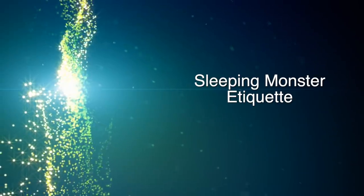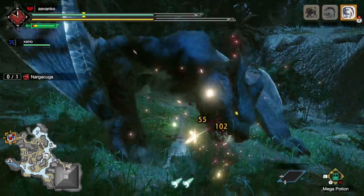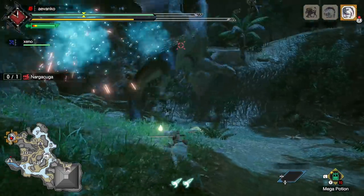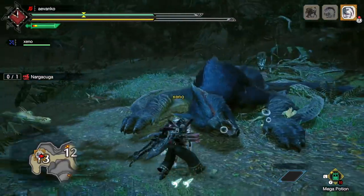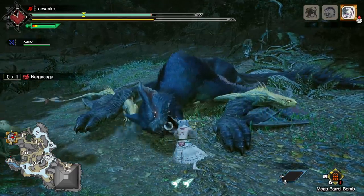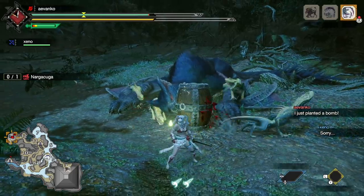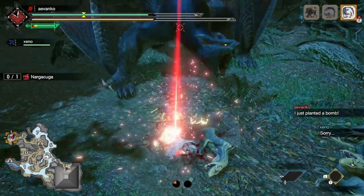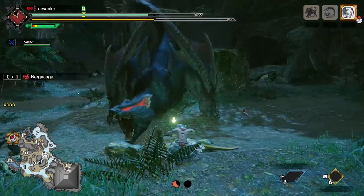Sleeping monster etiquette. This is a tough one — listen to the BGM. If the background music stops, it means a monster is going to sleep. In previous games the way it usually goes is when a monster starts sleeping, stop attacking because you don't want to wake it up. Usually the host or whoever put it to sleep may have bombs. If you don't have a bomb, go ahead and just use the sorry message — it lets the person know, and at least through communication they can go ahead and wake it up.